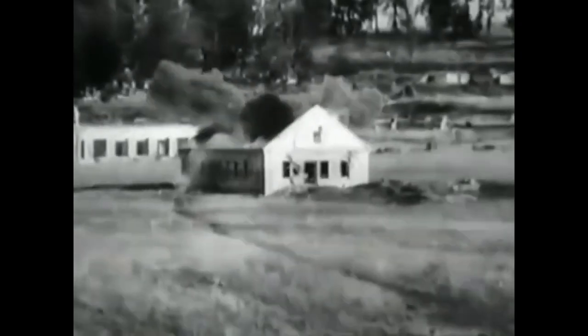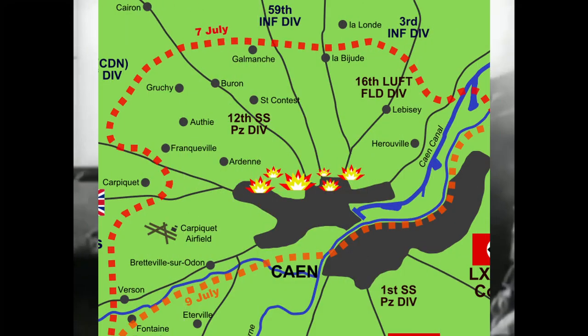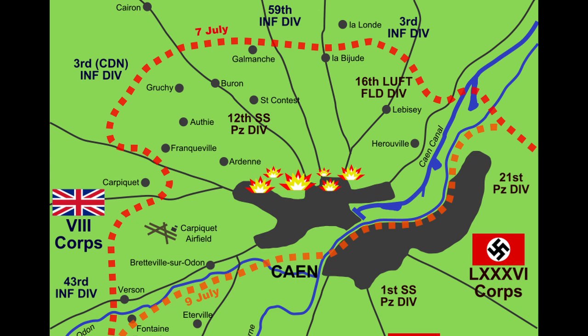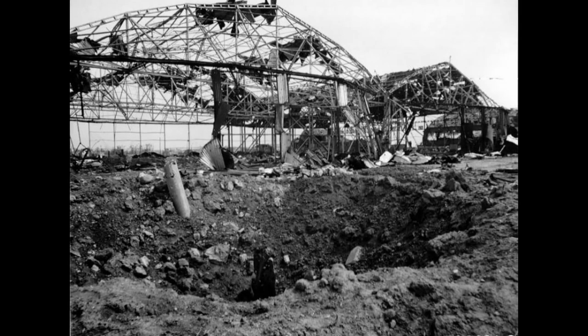German forces, needing as many bodies as possible to repel the Allied invasion, redeployed the 16th Field Division to Army Group B. They found themselves deployed in the area of Caen, where they saw extensive fighting against Canadian and British forces. You actually play a level in the game where this division fought those forces — that level is the Airfield — and it was there that the division was absolutely wiped off the map, with remaining infantry rolled into the 21st Panzer.